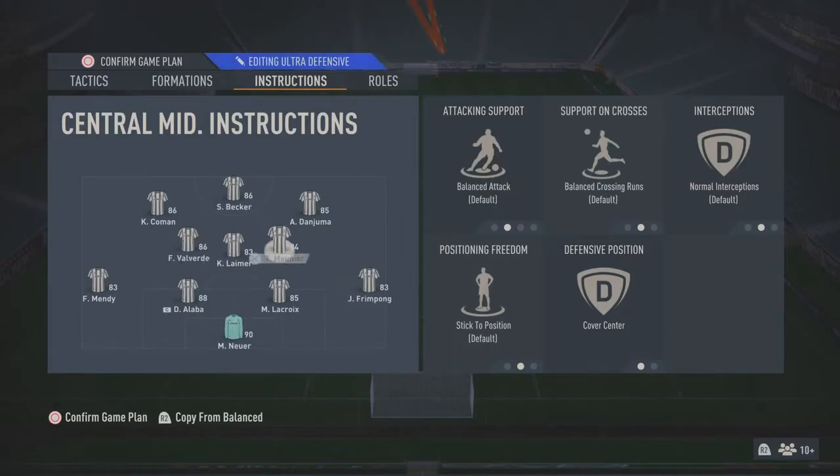On Munier I've got the same thing - cover center, that's it. What I noticed is that when the forward comes back on defense, Valverde goes more towards where Lima is, Lima shifts more towards Munier, and Munier shifts more between Lacroix and Fring Pong. So like I said it becomes a midfield four and defends like a 4-4-2, but attacks like a 4-3-3 because Coven and Danzuma are out wide. Then when you're on the counter it changes to a 4-4-2.